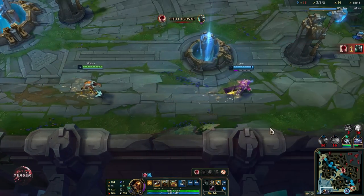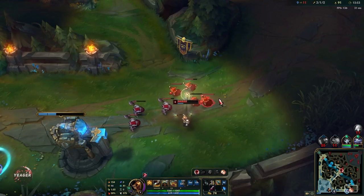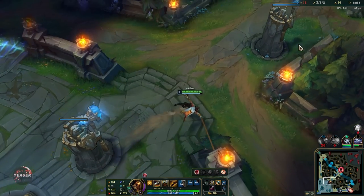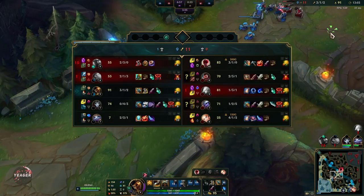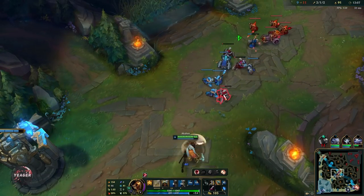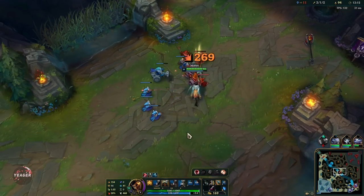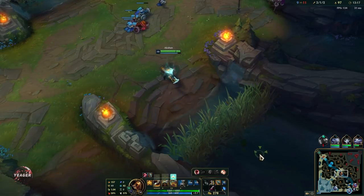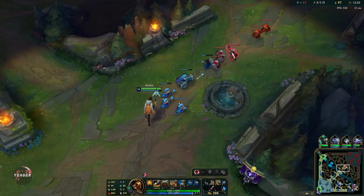We now have Kraken Slayer and Berserker's Greaves — this is another big power spike. You get that Kraken auto attack passive off faster because of your passive. If you want to play the highest DPS build on Akshan, this is the one you want to be using. Just push the waves and then look for roams — it is like playing an assassin, just a ranged assassin that scales better than usual assassins because you build crit items and you can also build on-hit.